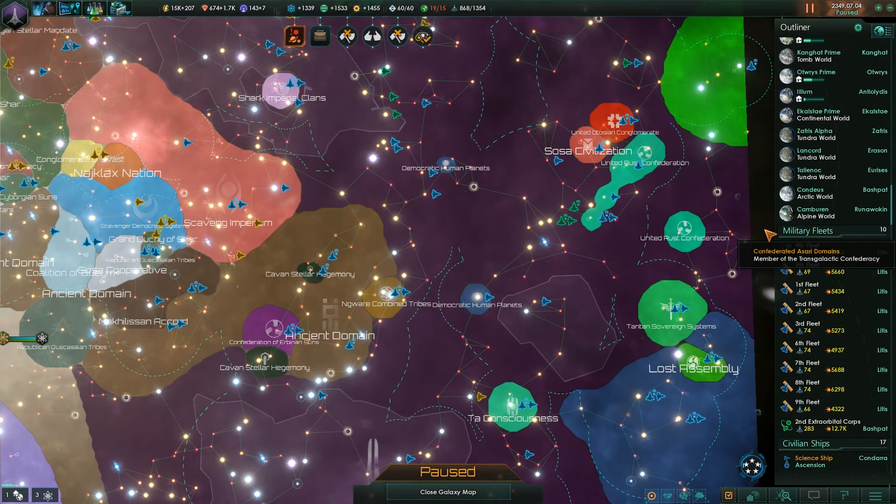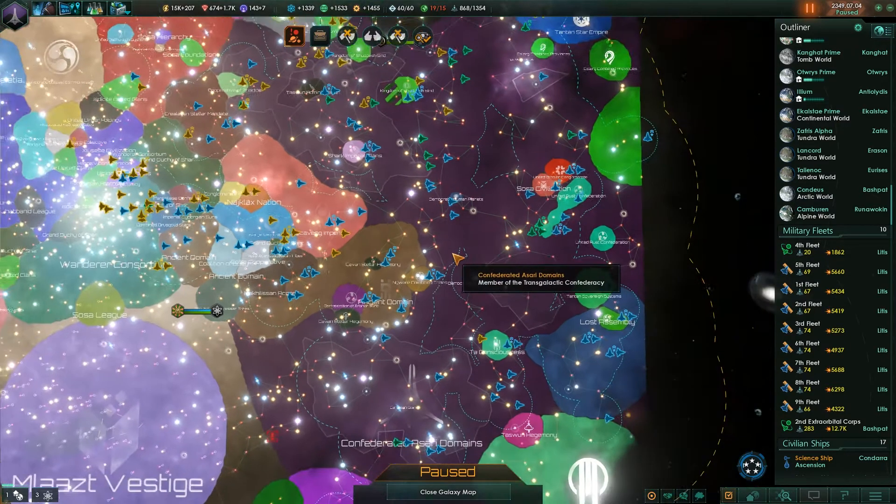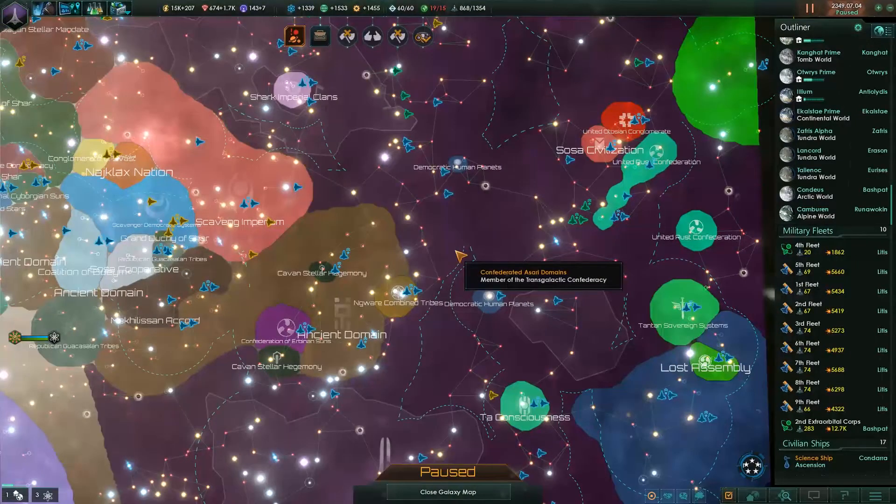Hello everybody, it's Storm here. Welcome back to Stellaris. In the last episode, we continued our work upgrading some of our planets. We also got our ships back home and began running them through upgrades. We were able to unlock the psionic jump drives, so we were upgrading our ships with those new jump drives.